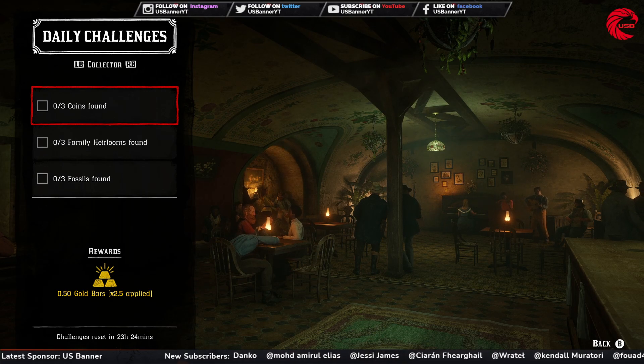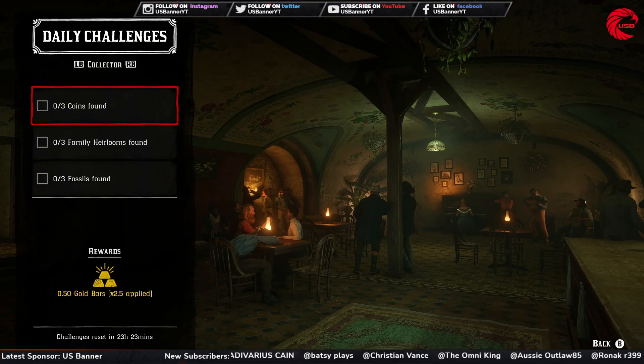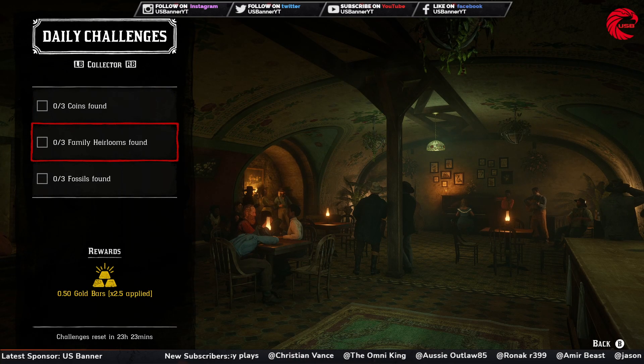First, you have to find three coins for today. Here is the coin location for today, 21st November - go to these locations before 12 a.m. global time, which is London time; you can adjust that to your own time. Go to any of these three locations and you have to find three coins. Make sure you have a shovel and a metal detector because you need both of them to find a coin.